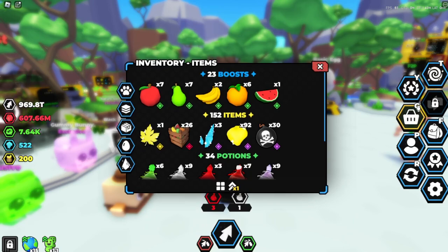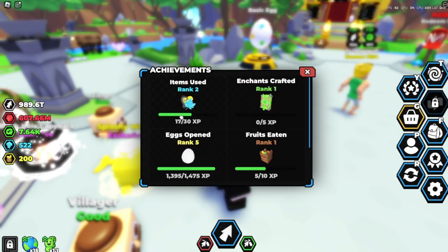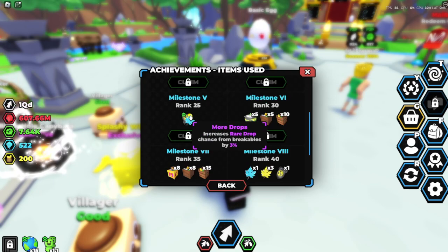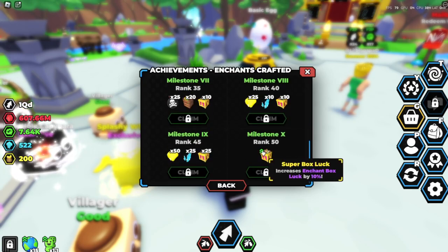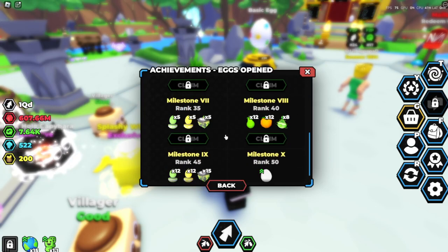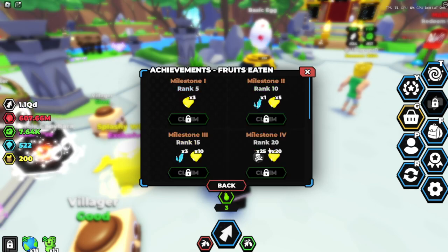Let's check out the achievements. I already got some - I think from opening those exclusive eggs. They count for a lot. So it's XP-based. Items used. This gives you all this stuff - permanent upgrades like more drops, rare drops chance - rare drops by five. I don't like that; I prefer the old system where it gave you a boost every time. There's also hatch speed and luck bonuses, luck by one or by three, and boosters in here.